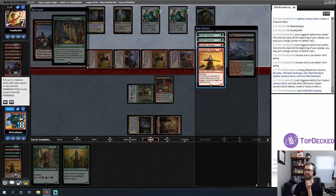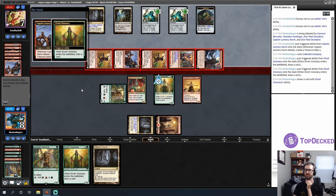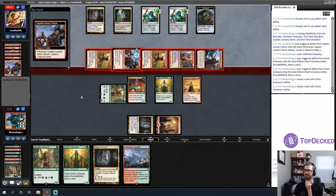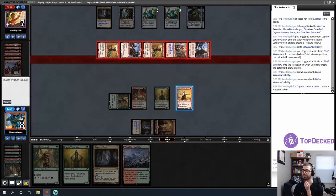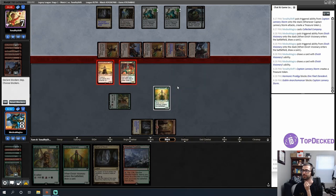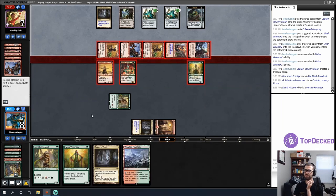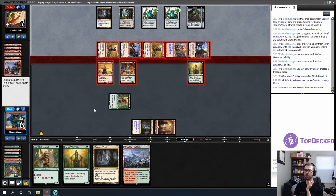The Coco didn't hit what I was looking for — I really needed a Rage Forger. I get Harmonic Prodigy and Elvish Visionary — a draw two. Land off the top. Second land is less good. I need to figure out blocks. I can take six and go to two, or chump and stay out of Lightning Bolt range. I think I want to chump and stay out of Lightning Bolt range — I'll just take three this turn and see what I can do.